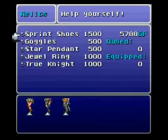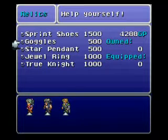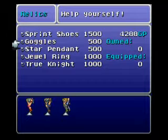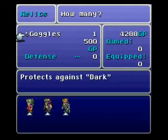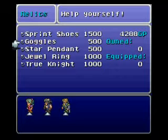Let's check out some relics. I am going to buy a pair of sprint shoes because I like walking faster. The goggles — they do nothing, because the darkness status is bugged in this version of the game; it does not work at all. Basically the only thing it does is let you wear sunglasses at night.